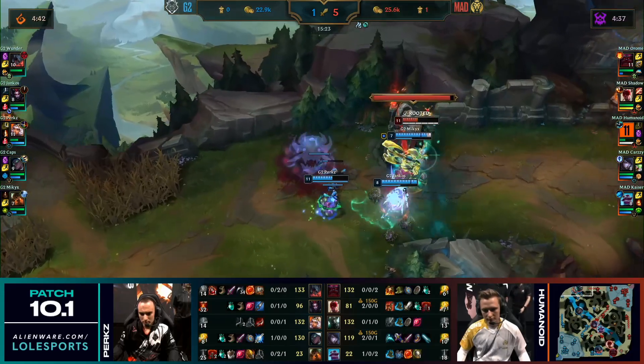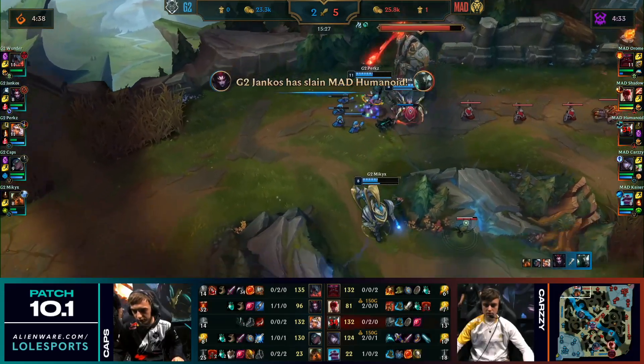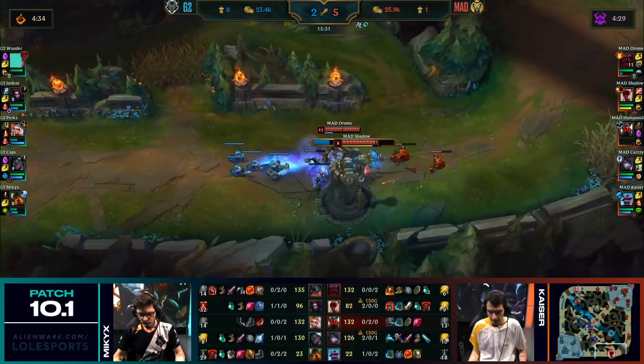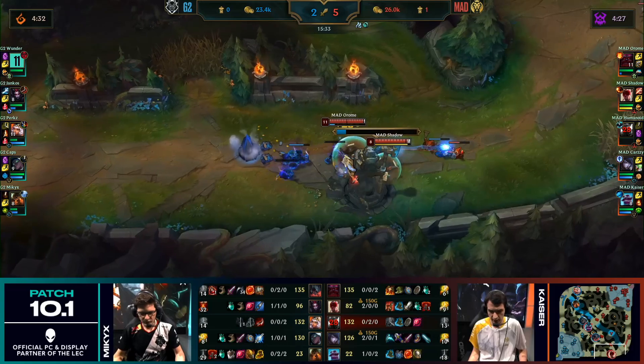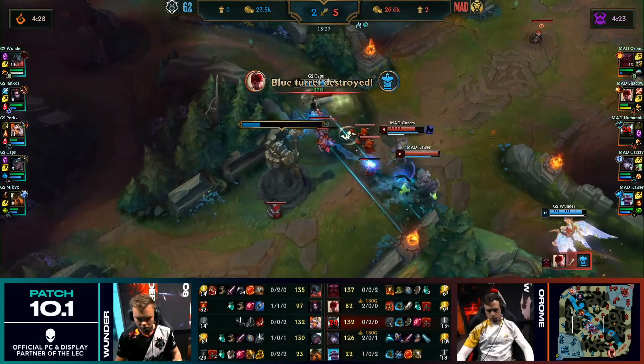The Flash is gonna be used by Humanoid. Humanoid's just caught under the tower. Dawning Shadow comes out — there's nothing you can do about that. G2 with a good reaction play, knowing that Mad Lions were down towards the bottom side. They need to be proactive to get back into this game. Mad not slowing down — they will answer by pushing in the mid-tower and the bot.